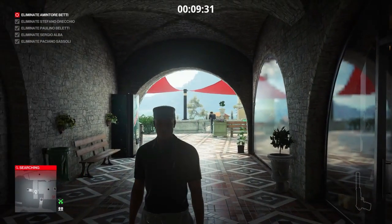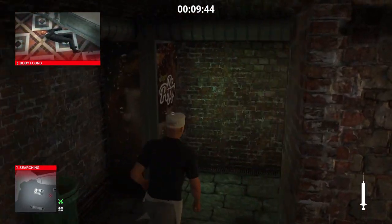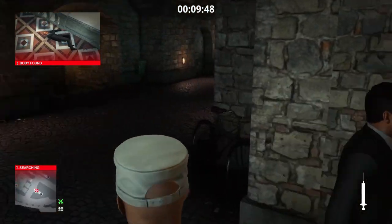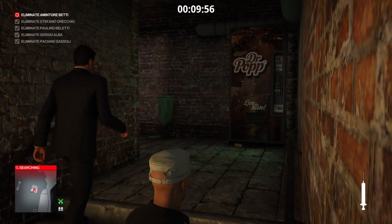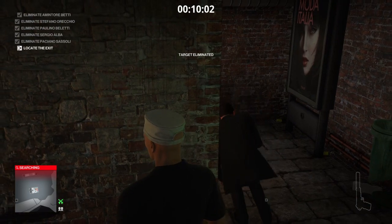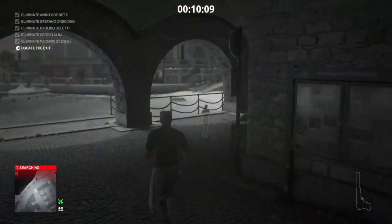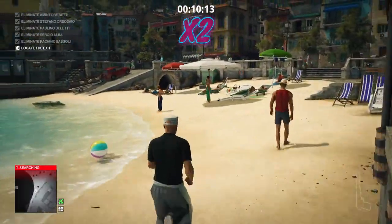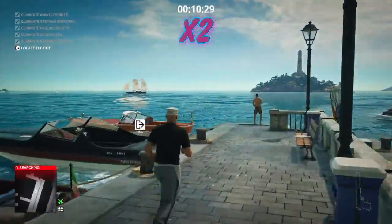That just leaves our final target, who is currently on body cleanup and downstairs in the bathroom. We select our final syringe and head downstairs to meet him, trying to take him out in the stairwell area. We wait for him at the top of the stairs, get behind him, jab him with our needle, and down he goes like a tree. We then make our escape, being aware that there are still guards around, some of them enforcers on body cleanup.